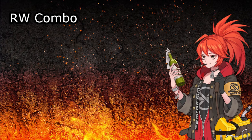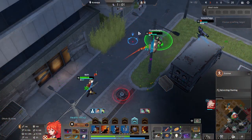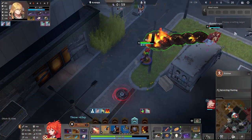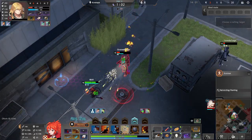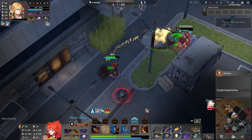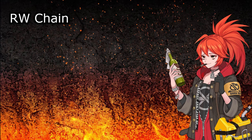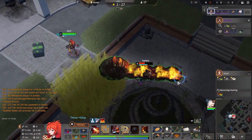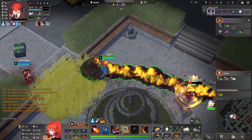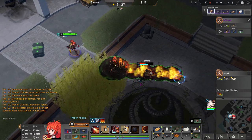Next we're going to talk about effectively using Adriana's ultimate. Adriana's R is great as a standalone ability, but it really shines when you combine it with her W. Since her ultimate automatically starts to ignite it, throwing a W on top of it will also ignite the W. This is Adriana's most important tool for keeping enemies in her Q. It's good to note that both her R and W can be used while you are Q-ing and it will not interrupt her Q.